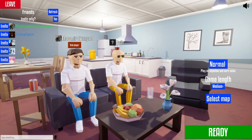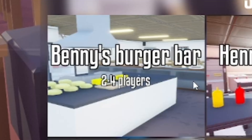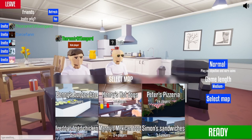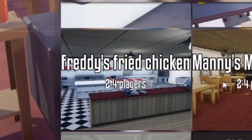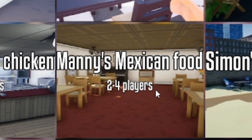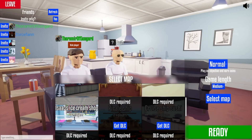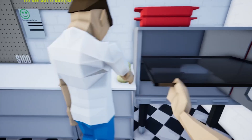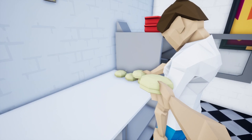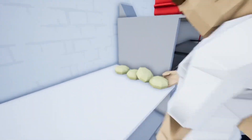Hey, what do we want to play? Benny's Burger, Henry's Hot Dogs, Peter Pizzeria, Fry Freddy's Fried Chicken, Manny's Mexican Food, Simon Sandwiches, or Isaac's Ice Cream Shop? Fried chicken! You click on it - you click and hold, you put your cursor on it and then you click and hold.